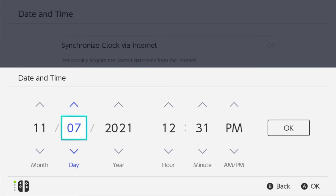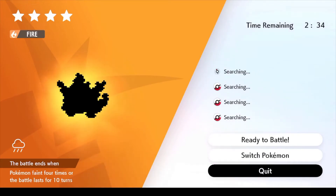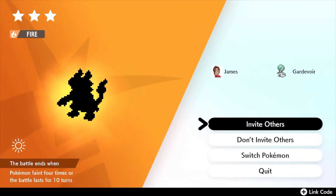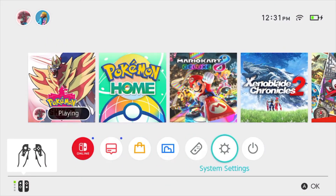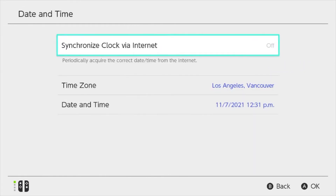You can change it to any day in the future, but let's just make it one day at a time. Get out of the raid and you're gonna get a different Pokémon — there's a Magmar. Just keep changing the Pokémon inside by adjusting the date and time until you get the Pokémon you want, in this case Chandelure.